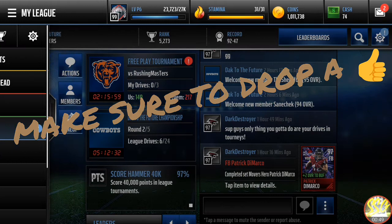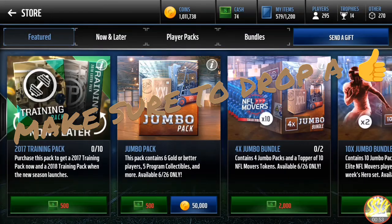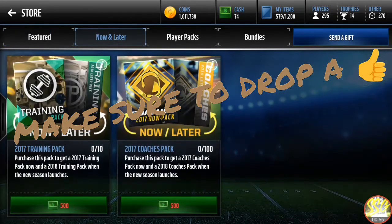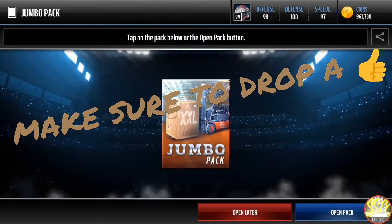Let's check out the packs in store real quick, see if there's anything great. Not really — just a jumbo pack. So let's open up a jumbo pack and see what we can pull.